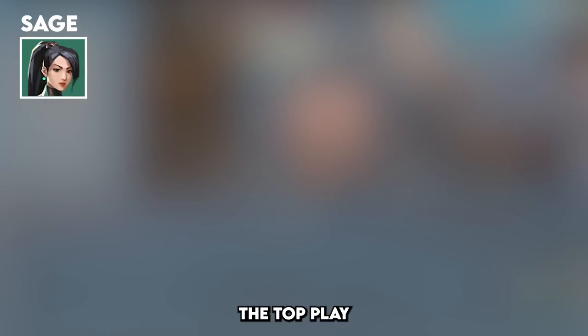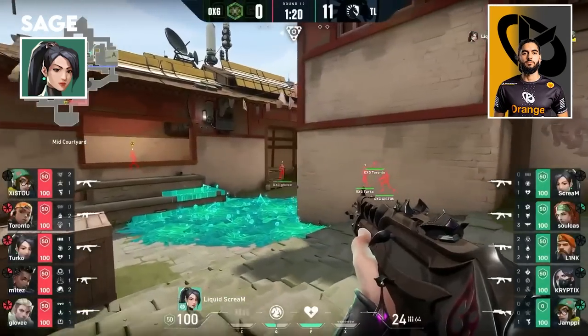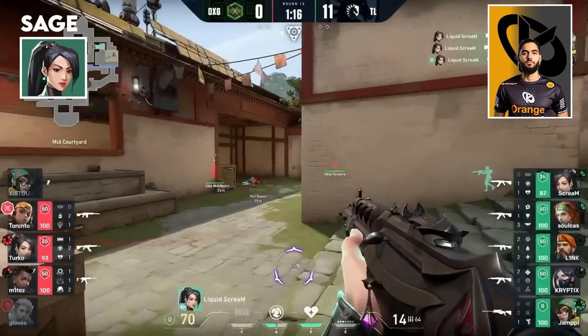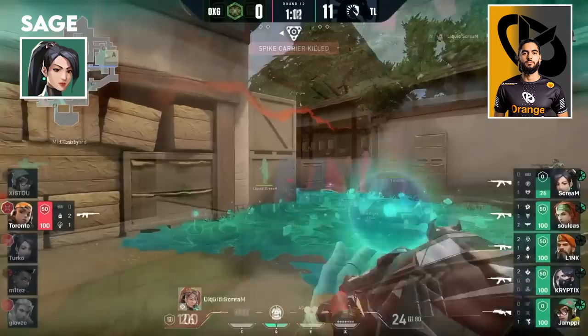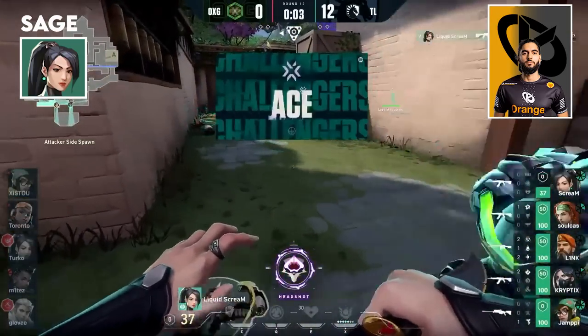For the top pick, Scream shows why he's the headshot machine with this insane Battle Sage Ace — popping down on the old push to catch them on the way. Scream! Oh my god, headshot after headshot! Scream comes through to ruin their day. Toronto even naded himself, and Scream aces it out!